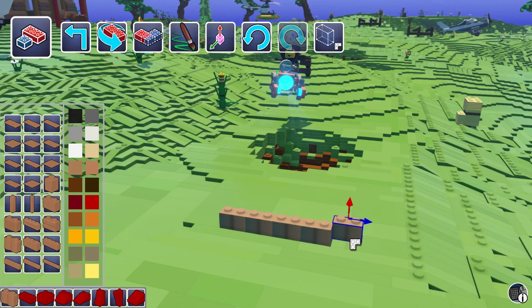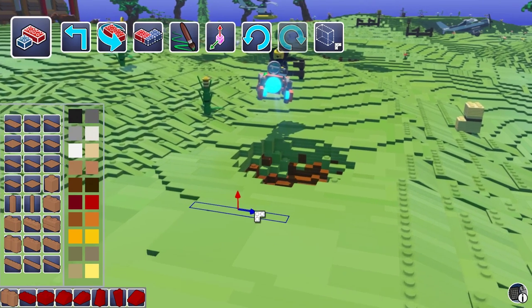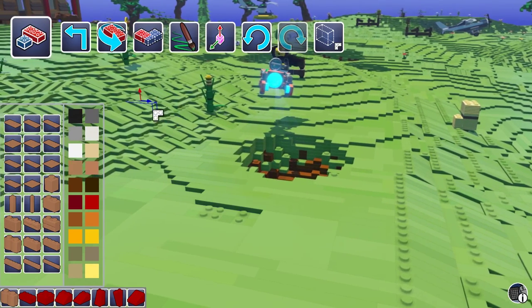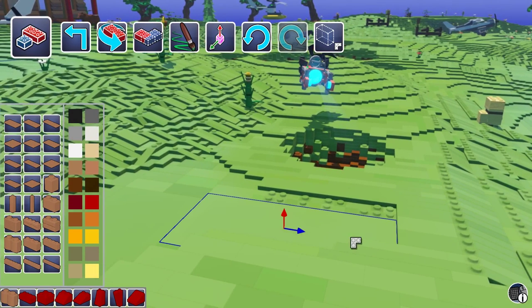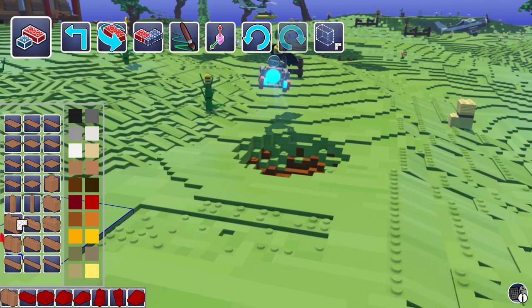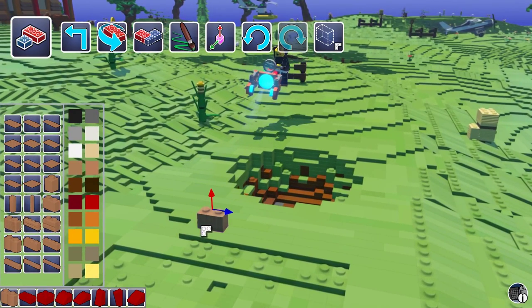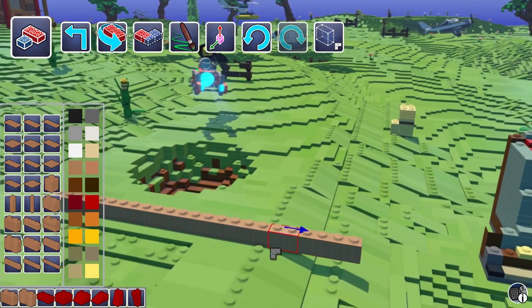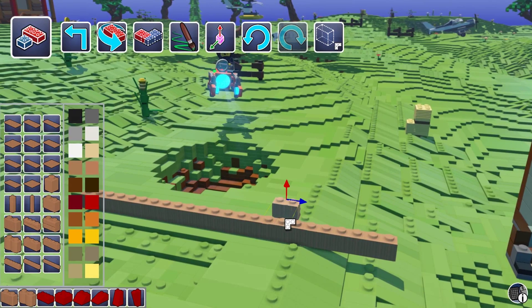If you right click it will undo the last few bricks placed and also delete them. If you select a brick that's anywhere on the map you can right click and delete those as well. If you keep your finger on Shift while placing bricks, you can draw lines without them going out of line, so you can build walls quite quickly.